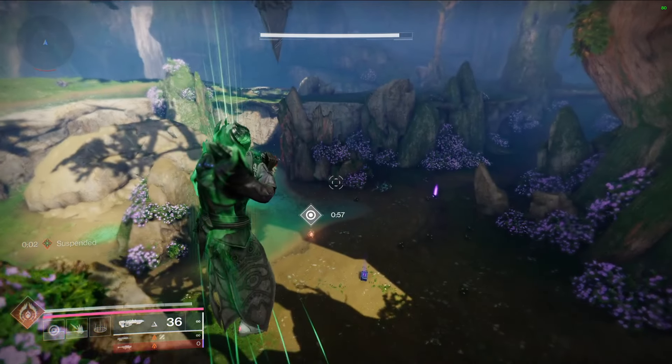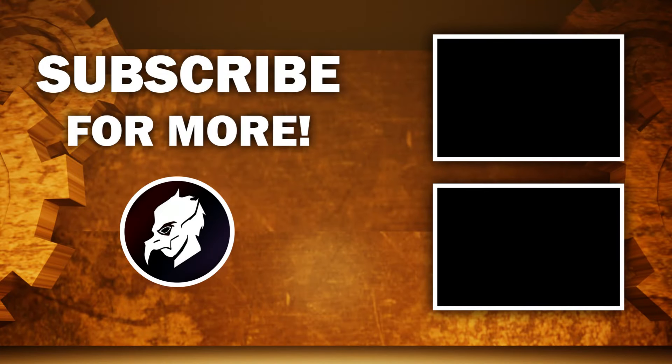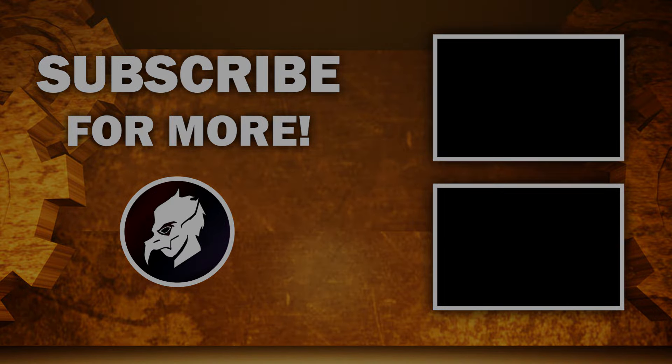After unlocking an exotic class item on one of your three characters, take your other characters to the Pale Heart and farm chests everywhere — overthrow chests or standard chests found somewhere in the Pale Heart. You can get exotic class items just by searching chests on your alternate characters, as long as one character across your account has completed the quest. It's much easier now to farm this out with multiple characters.